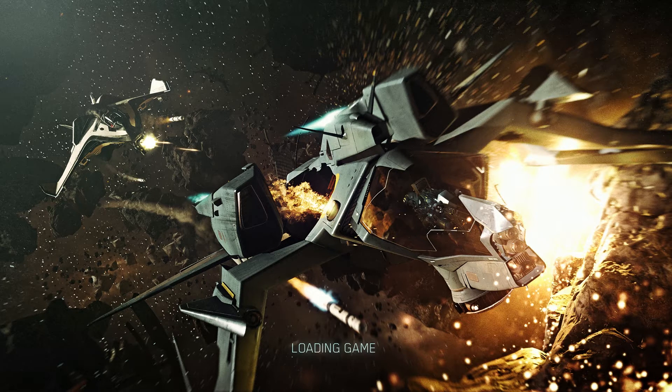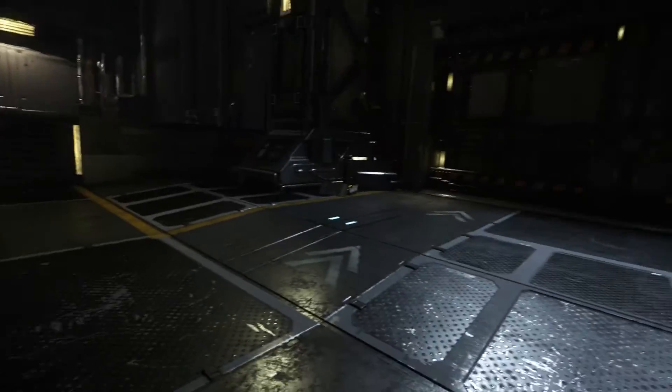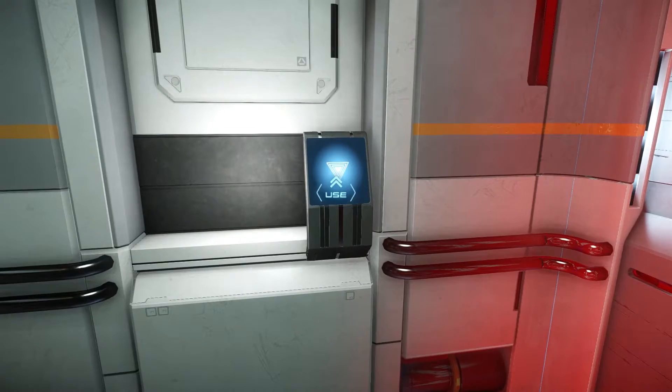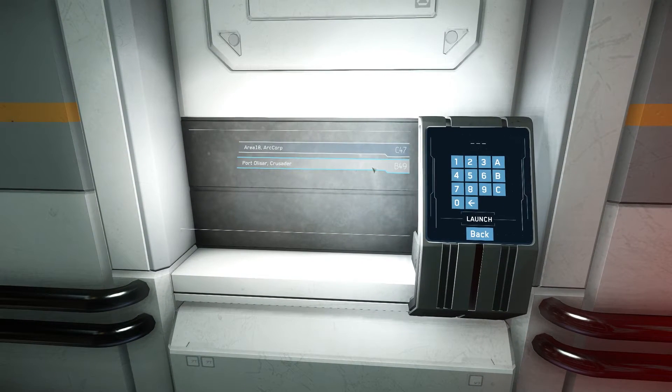I don't have any of the fancier ships. I'm not in an org yet, although I am looking. In the PTU they have some really cool stuff — one area is like a shop area. This is Port Olisar Crusader. You can click on this and actually enter a code here. There's probably going to be secret codes or private codes you can enter. Port Olisar is just a little space port where you can order up the ships you own so they show up on a launch pad. Then you can jump into Quantum Warp or Cruise Warp and do missions and explore — some open world kind of gameplay.